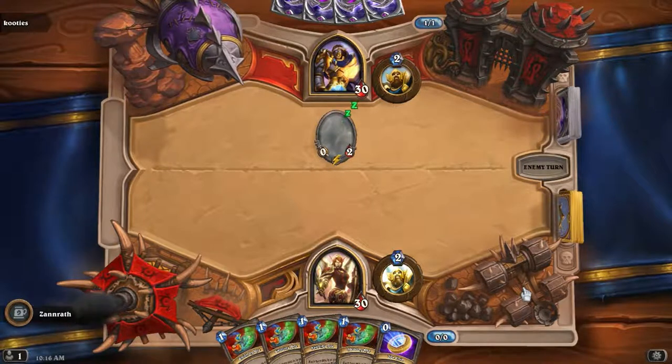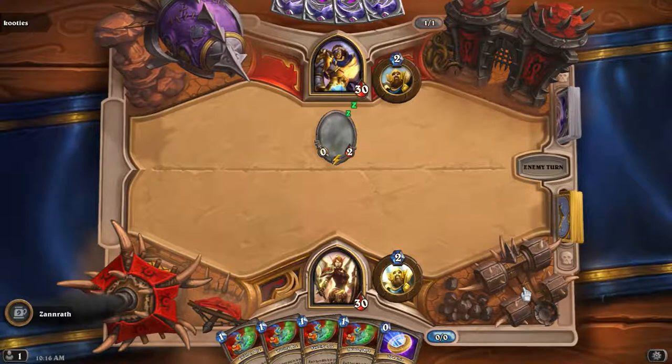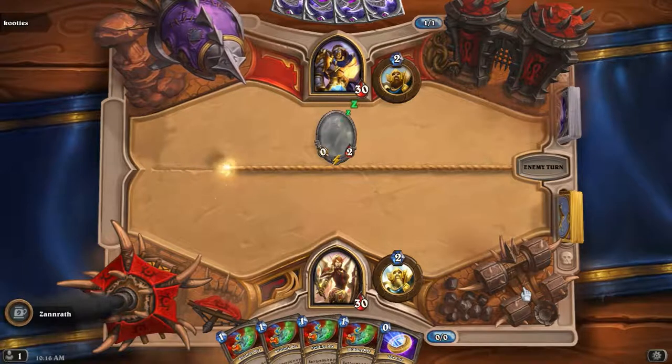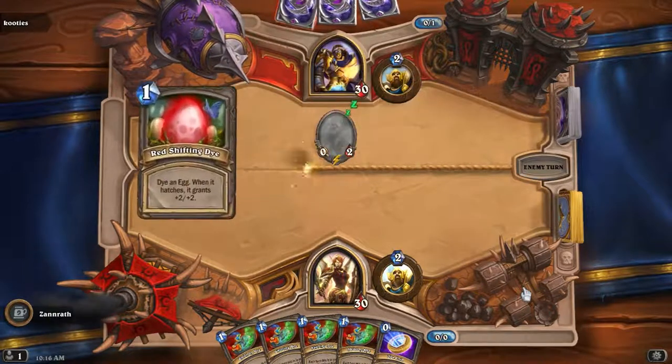That guy last time — I don't know, he had a weird strat of going for only one drops. We'll see how this guy pans out. I'm curious if you can actually get like a 10-drop — like, this Deathwing just hatched out of my egg. Turn one, win the game. Deathwing with like Charge or something — 14/14 Deathwing. Seems pretty good.